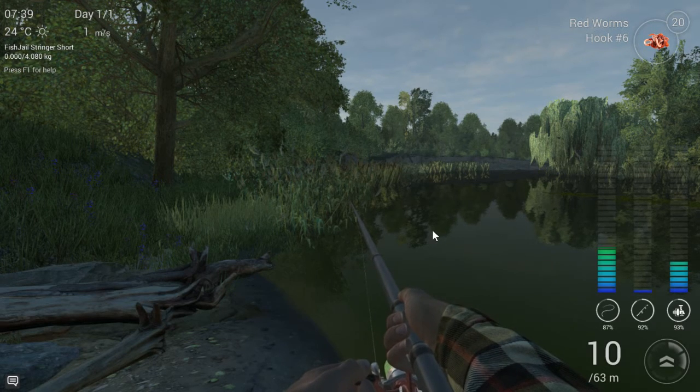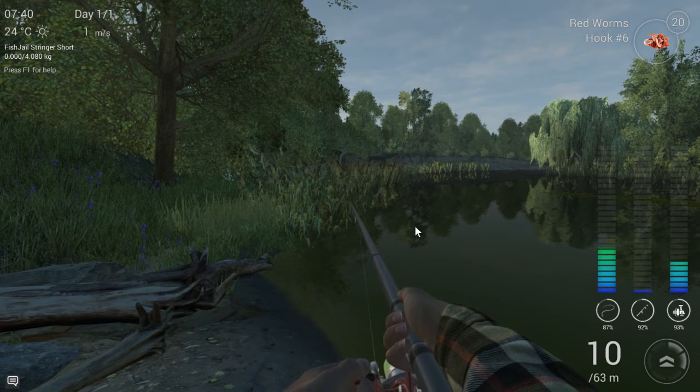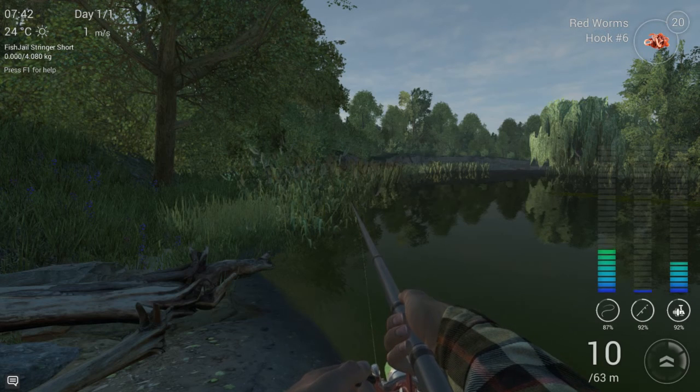Here's something I've learned from other players that has helped me untangle most of my snags. It's not a foolproof guarantee, but it helps a lot in retrieving your gear. If you press the F1 button, your HUD appears, and these are the two keys we're going to need: the plus button and the minus button, which adjust our drag setting.